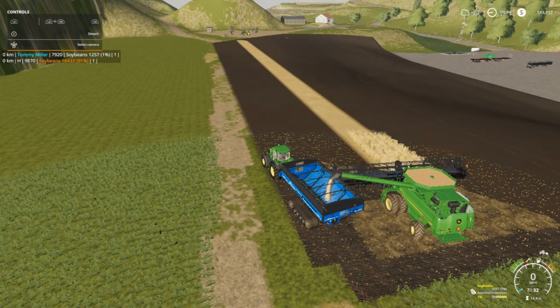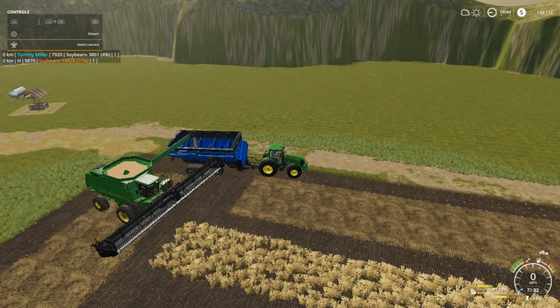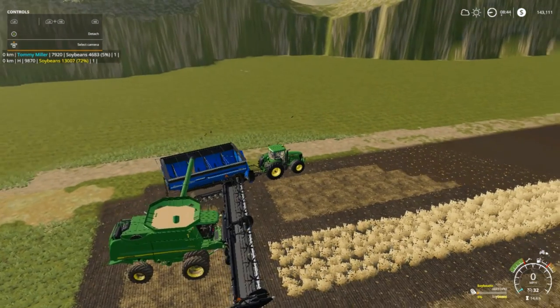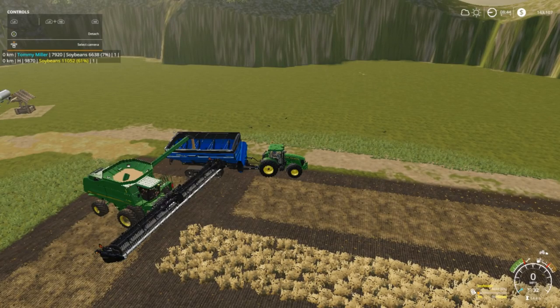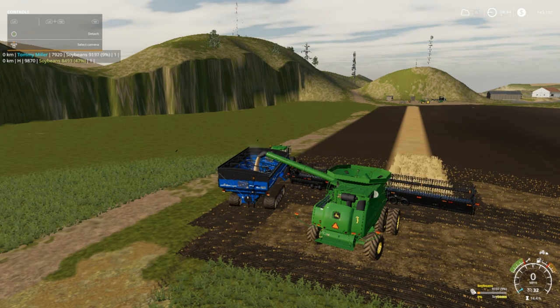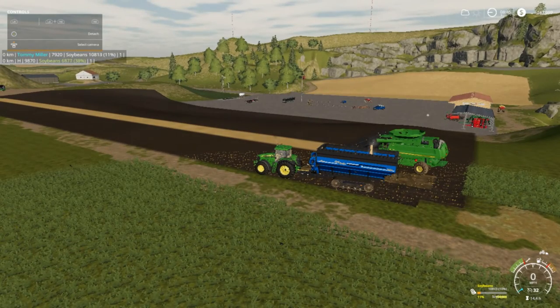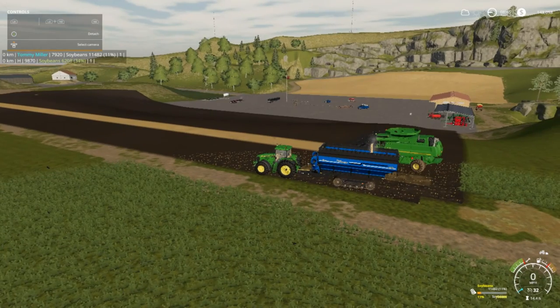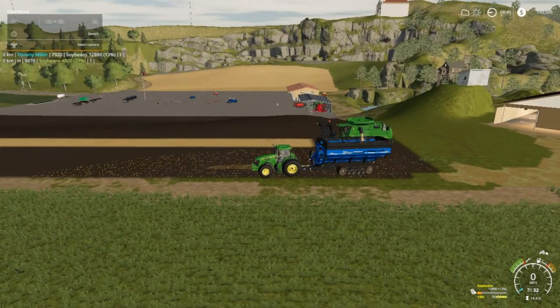We got a lot to do now folks. We got to mow the grass — and this time when I mow this area right here, it's going to be a chicken coop put there. Yes folks, we're going to extend the chickens out — probably one, two, three, four right in there. So we won't be mowing that area any more. I'm thinking about making field 7 a main grass field, and fields 9 and 1 up that way so it'll be closer to the BGA.